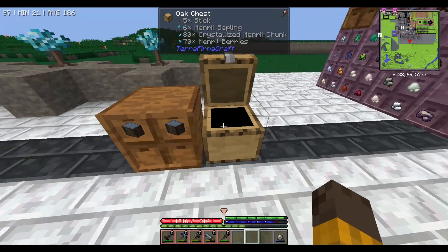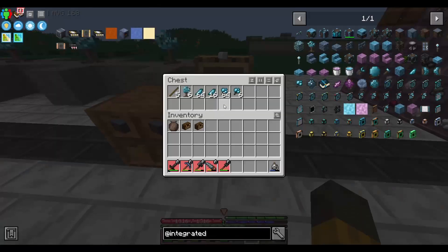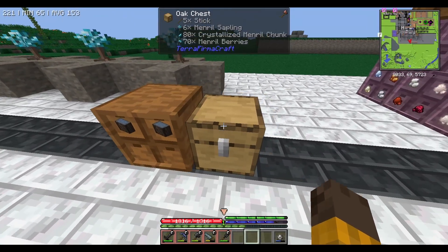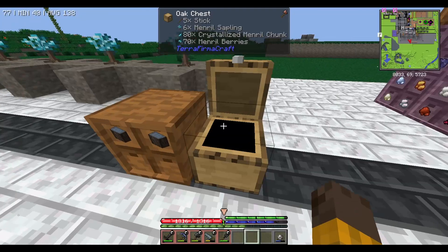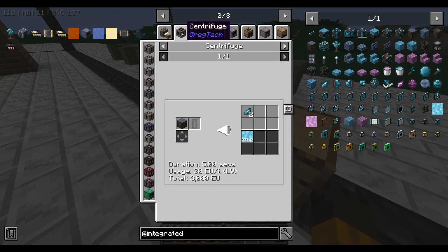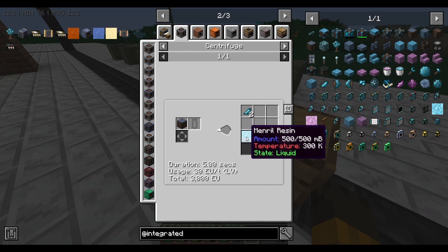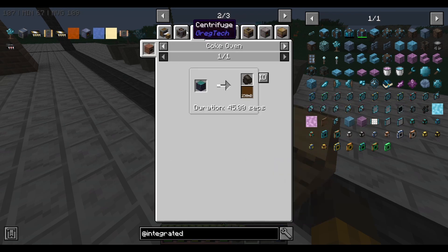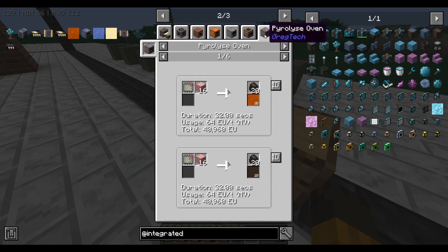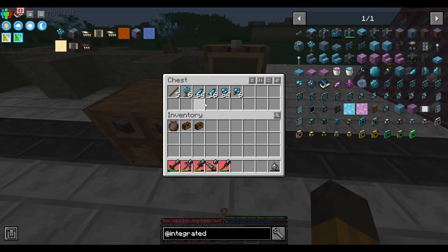I chopped down a bit of it already and we have like 181 main real logs. But the log is not really what we want - it's this thing and the resin. When you put the main real log into a centrifuge, you get the crystallized main real chunk and the other product is the main real resin. We need the resin and the crystallized chunk. The log itself is whatever - we only care about the chunk, the berries, the sapling, and the resin.